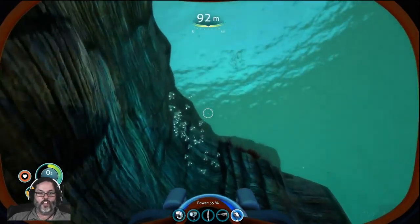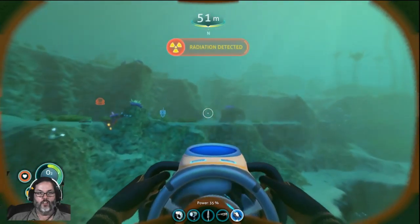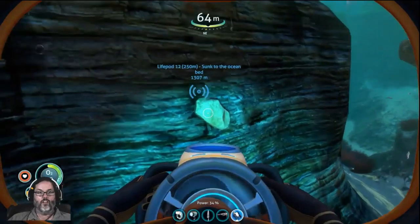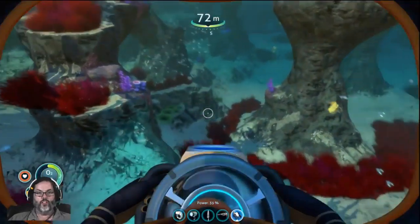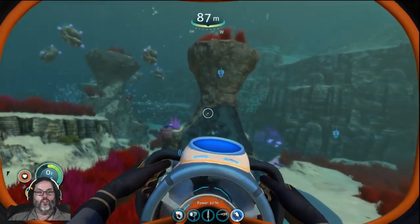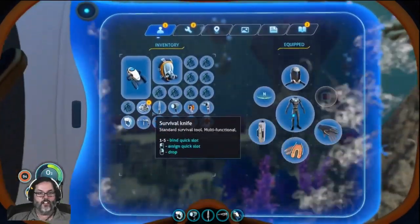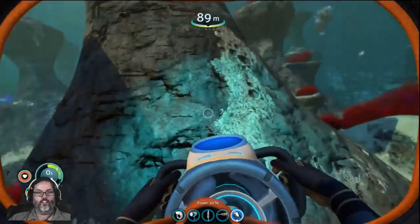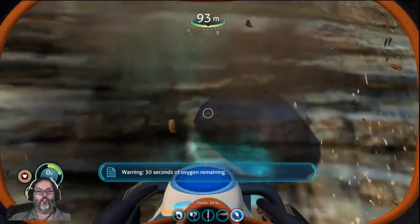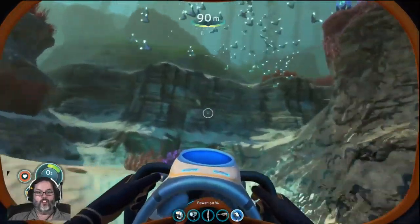It's about as deep as I can get. Let's put the rebreather back on. Limestone. That was silver — so that's what we're wanting, right down around this 90 to 100 meter mark. Now we can also get gold — that was gold, we didn't want that.